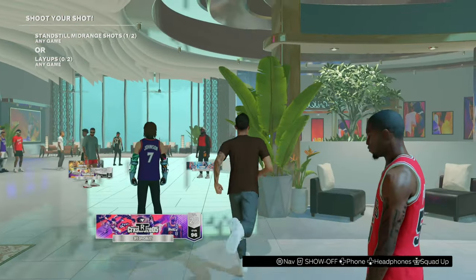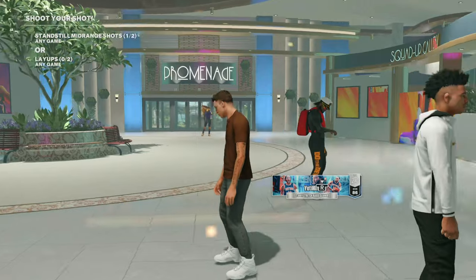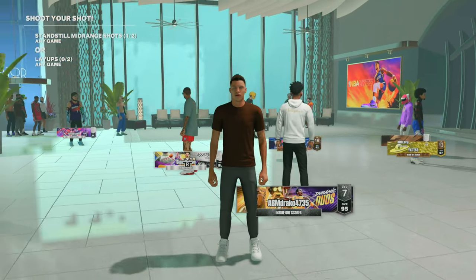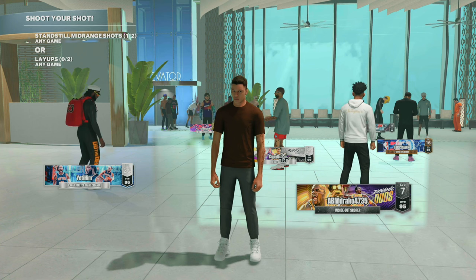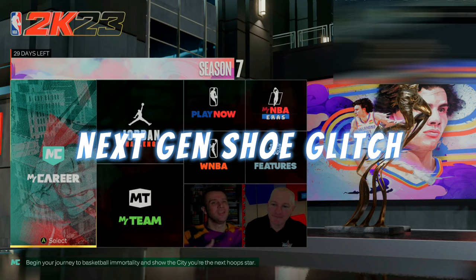Once you load into that person's city or neighborhood, you will see that you have the shoe on that you made. You can repeat this glitch as many times as you would like for as many shoes as you want — just remember the name of the shoe plus the brand that you picked, and you have to go through that store brand. Alright, moving on to next gen.